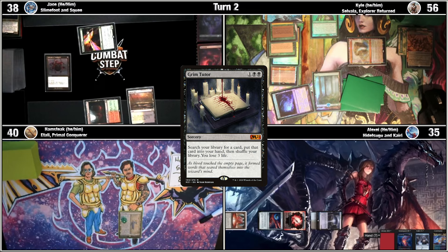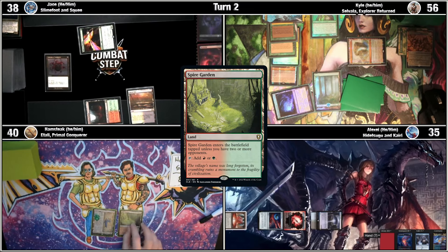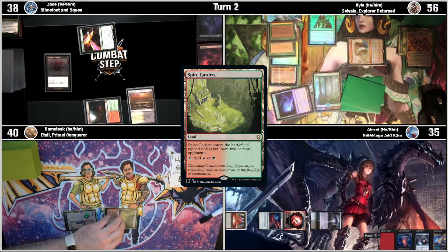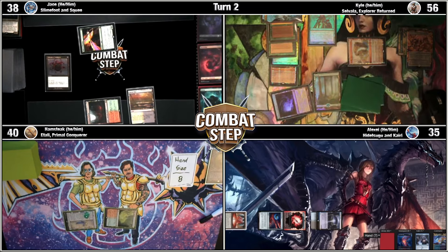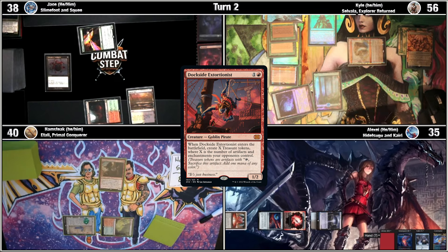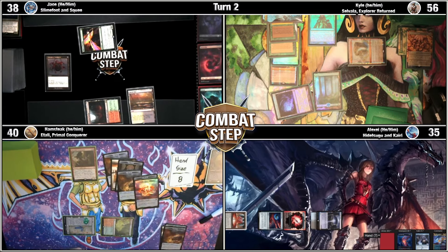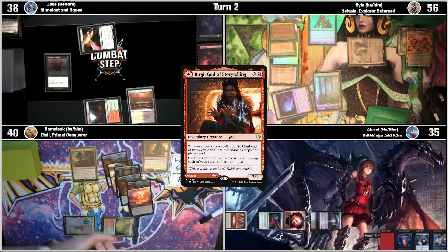Draw for turn. Oh, that's cool. Play a Spire Garden as land for turn. I will then tap two to cast Dockside Extortionist — one, five, and three is nine. So I use three of these Treasures to cast Bergy, God of Storytelling. Bergalicious.